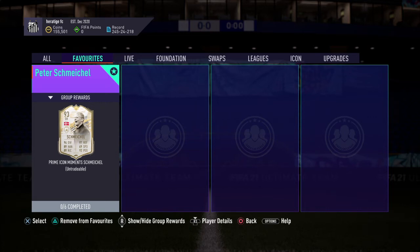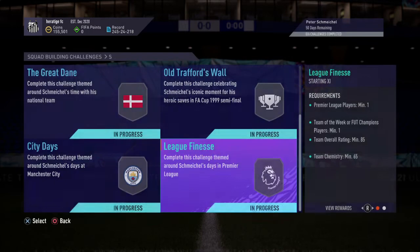What's up guys, welcome back to another SBC on the channel. Here we've got the Icon Moments Peter Schmeichel, probably the second best gold keeper in the game I'd say, behind gold Nick Pope. This costs about 390k, so very cheap, and there are 6 SBCs.